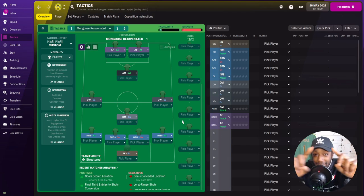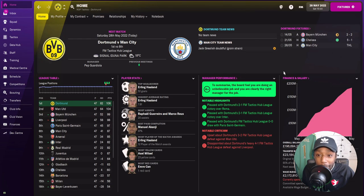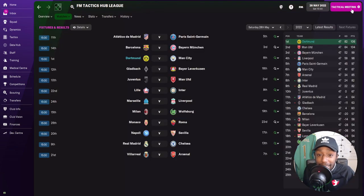Lastly, both advanced forwards up top have identical instructions: taking more risk, dribbling more, tackling harder, and marking tighter. That wraps up the tactic overview. Now we get into that crunch last game of the season. We're on top of the league on 106 points, but Man United are on 104 — so if we lose and they win, they go top. We are playing Manchester City, who are sixth.